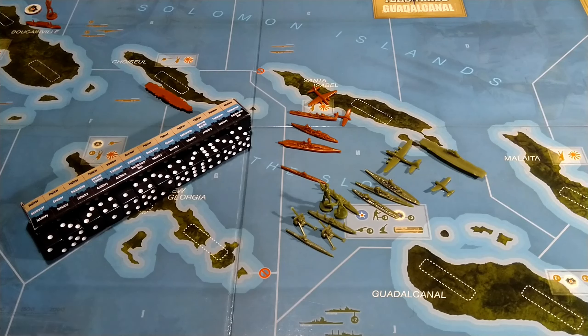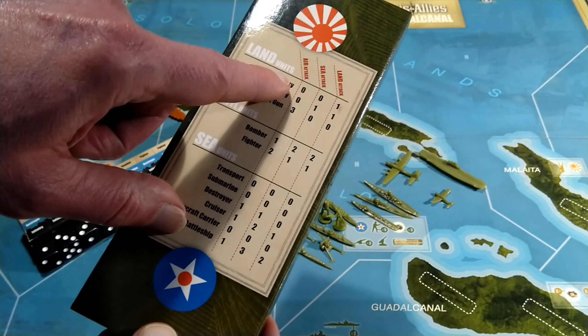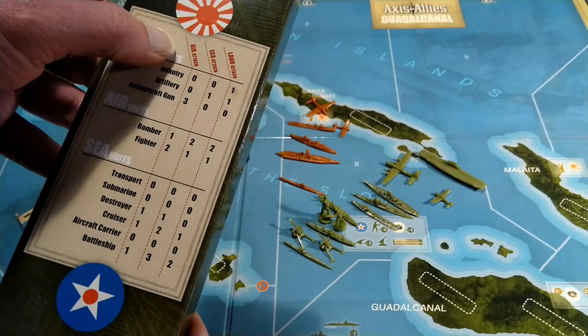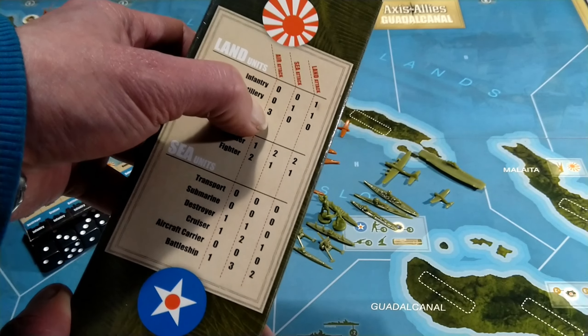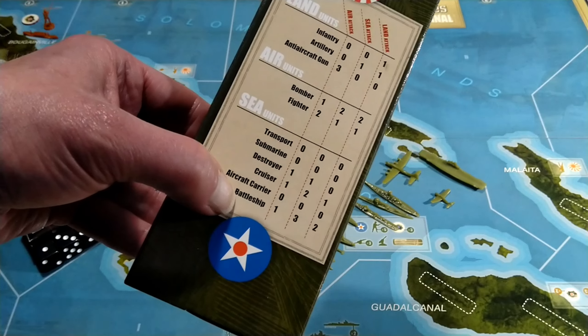Step one is 'attack air units' — it is not air units attack, it is attack air units. Whichever piece of military hardware in a space that can hit air units will be trying to do just that. Combat is done by loading your dice into your battle box. The reverse side of the battle box gives you the values each unit uses. In an air attack the anti-aircraft gun rolls three dice; bombers and fighters roll one and two dice respectively; destroyers, cruisers, and battleships all get one die.